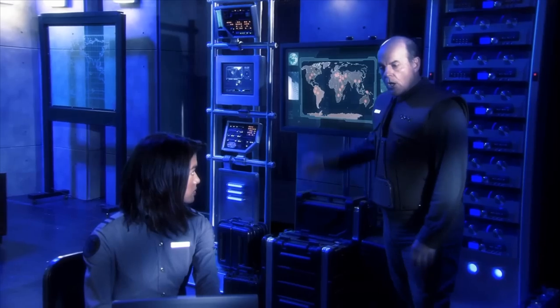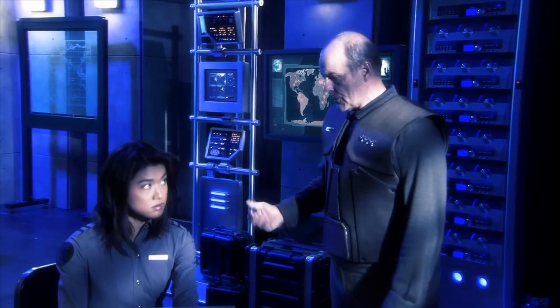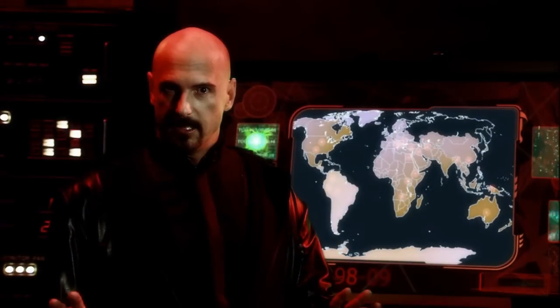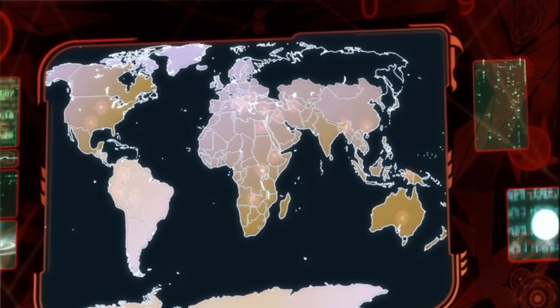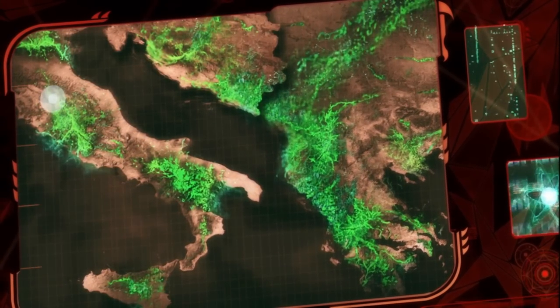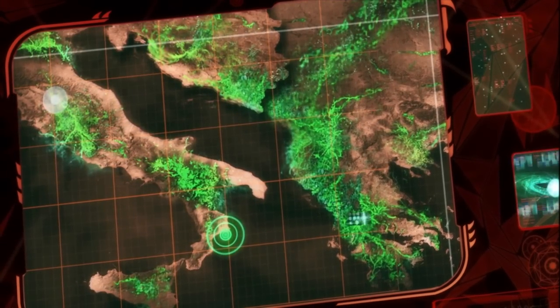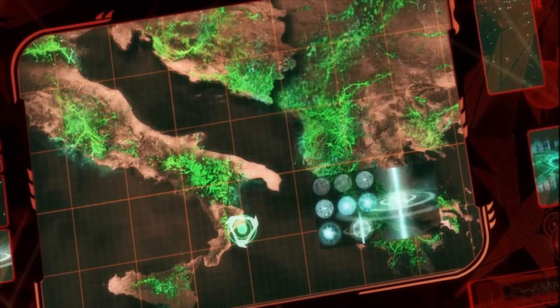GDI had no idea why the Scrin were constructing these towers, but weren't going to wait for their completion to find out. Thanks to data deciphered from the Tacitus, Kane was aware that the towers functioned as interstellar gateways and that access to them held the secrets of Tiberium, and perhaps even control of the universe. Unfortunately for both the Brotherhood and Scrin, GDI managed to destroy all but one tower — Threshold 19 — located in the Mediterranean Red Zone, just off the coast of southern Italy. With the help of the Brotherhood, the Scrin were able to complete construction on Threshold 19, with Foreman 371 and the other surviving Scrin forces making their way through the tower back to Ichor Hub.